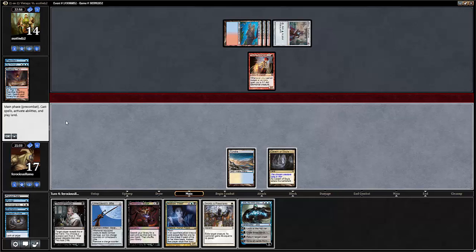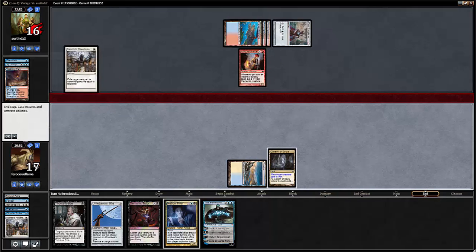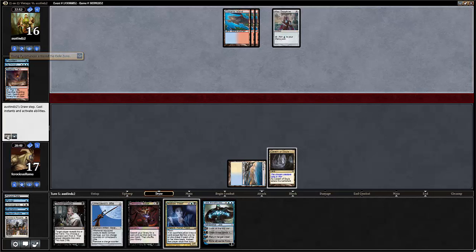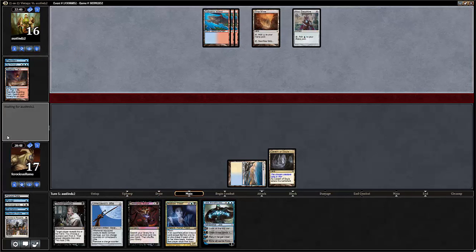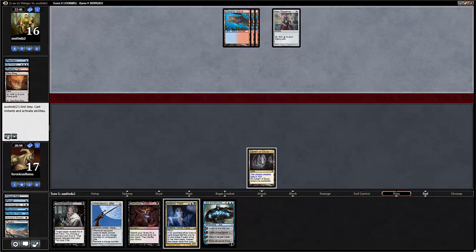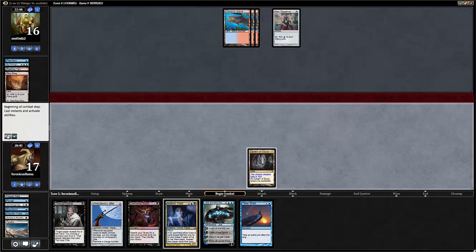We're going to draw our Jace hopefully. I think we will swords this guy — I want to wait until his upkeep so he has to use his mana. If he's got to pitch something to Force, he's got to pitch something to Force. He's waiting to counter our Jitte, which is fine. He's killing our land. Great, guys. This is wonderful. Sometimes that's how the stack goes — sometimes we actually draw cards that are good.